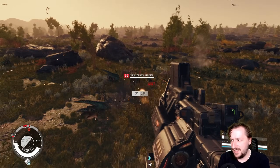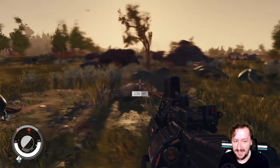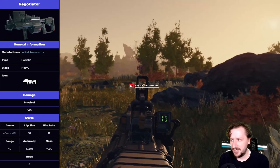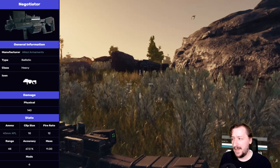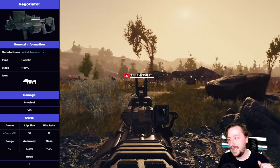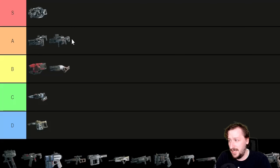Our last heavy weapon is the Negotiator, a 40mm grenade launcher with a rotary drum magazine. It holds a lot of shots, does good damage per shot with explosive splash that hits multiple enemies, and fires a little faster than the Bridger. The main issue is again ammo - it's a pain to find and a pain to buy. If you do have extra ammo, this is easily A tier; it's really good in any team-fight setting where you can hit multiple enemies. Without reliable ammo though, you'll be running dry often unless you're restocking specifically for big area-effect situations.